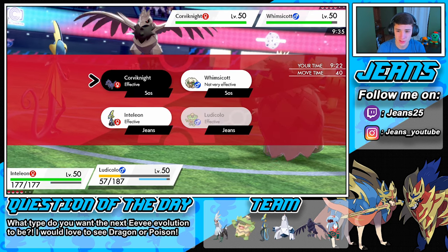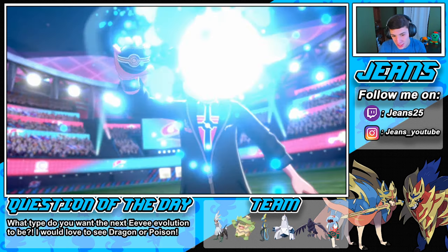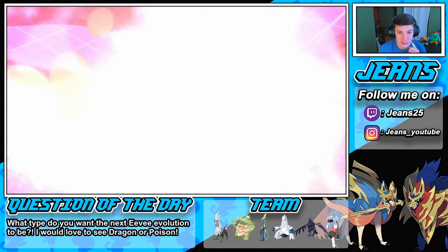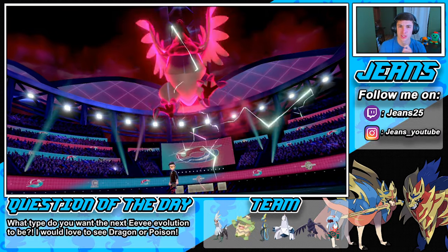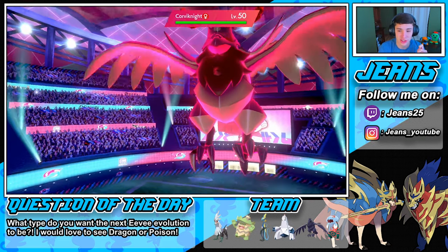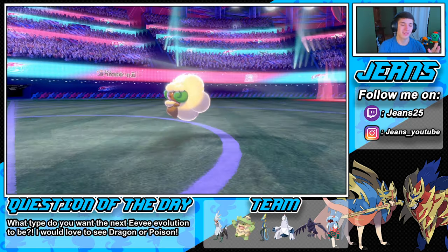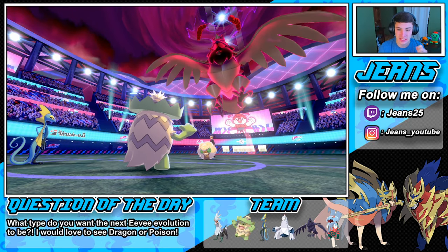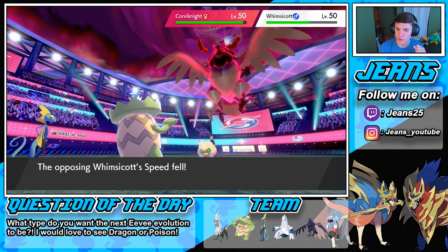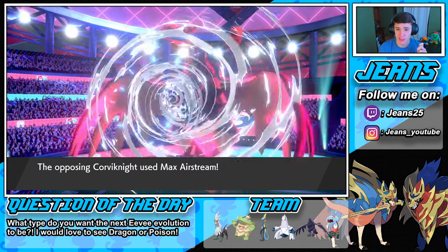He's going to Dynamax his Corviknight here — walk into some Max Airstream and try to get those speed boosts right off the bat. I'm kind of fine with it because if we can rock out into Silvally, we'll Choice Scarf and outspeed no problem, getting Heat Waves off. But he's going to go into Max Airstreams and the other one's going to set up Tailwind. Icy Wind pops out doing nice work on Whimsicott, and we try to outspeed the Corviknight.